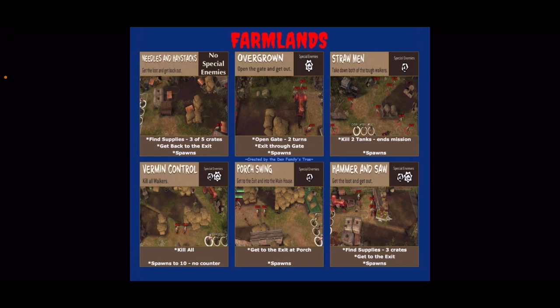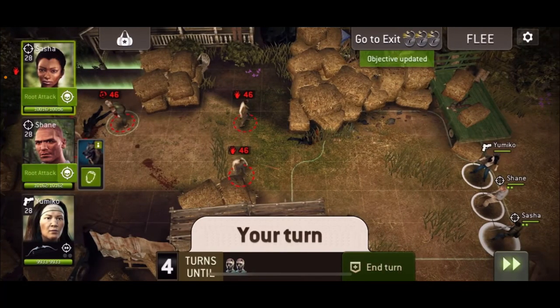Without further ado, let's move on to the maps. First one we've got is Porch Swing — it's get to exit. You've got quite a few walkers that start in the middle of the map. You've also got one tank that starts on the map and then after the first turn a second tank will spawn on the finish line. They start in wandering state and you've just got to get to the exit. You can either kill everything, keep the threat down and get to the exit, or you can charge it with some bruisers, taking the hits and get to the exit using a med kit — although that only really works at lower level.